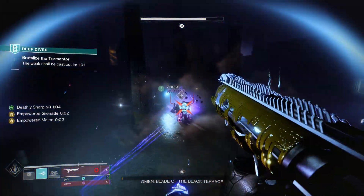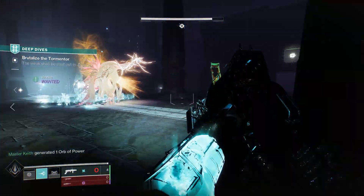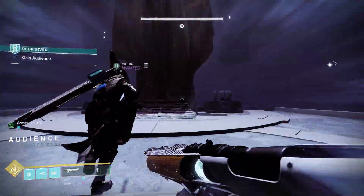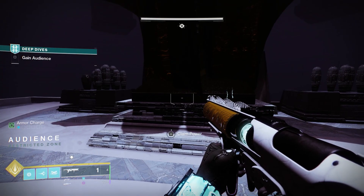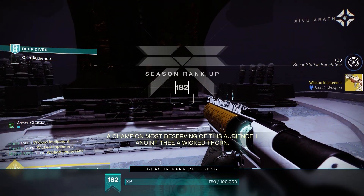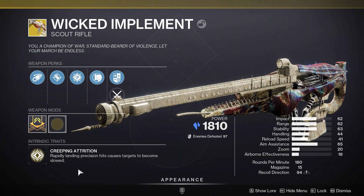Brand new quest, brand new exotic — today we're going to feature the brand new exotic Wicked Implement. We'll go over what it does, what it feels like, and whether it's any good. The weapon has the perk Creeping Attrition: rapidly landing precision hits causes targets to become slowed. This is going to fit nicely into stasis builds primarily, but it's going to be good for all.